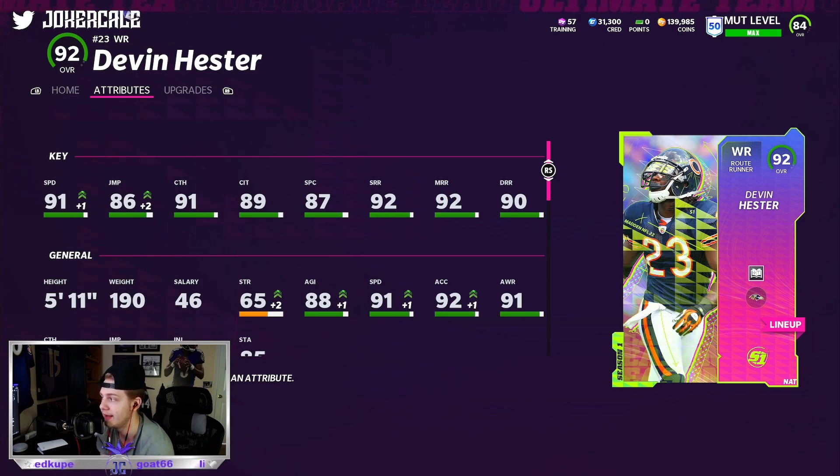The first card that we ended up getting was from hitting level 45 — it is this 92 overall Devon Hester, route runner archetype with 90-plus route running across the board and 91 speed. With our theme team boost, he is the best receiver in the game and it is not even remotely close.